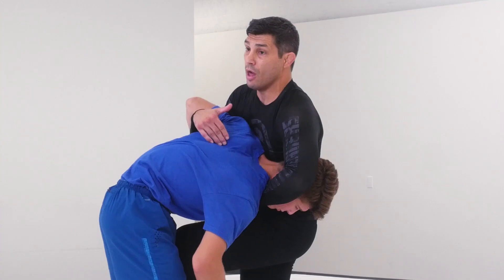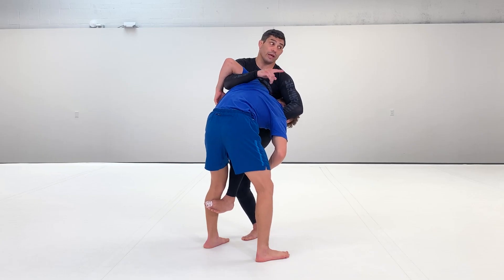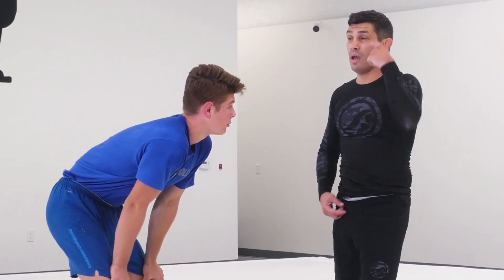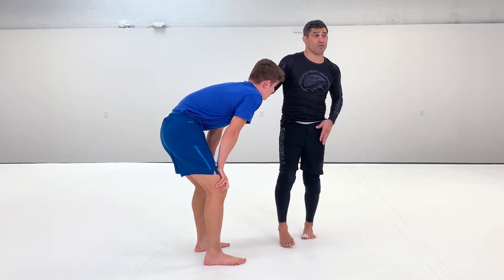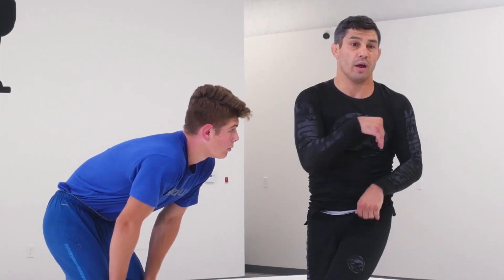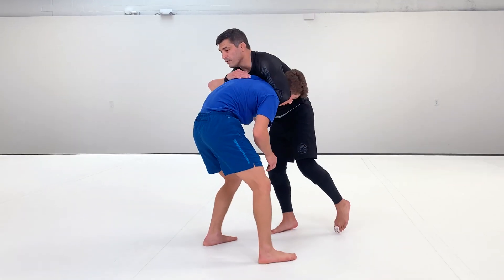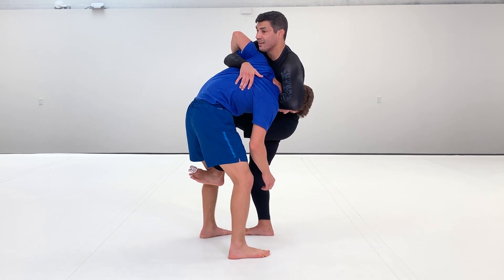So he falls on the side his head's on. If I don't do it correctly, he'll cartwheel over and end up on top — that's what we don't want. We want him falling to his back, rolling almost in a straight-up somersault or a head sprint. You don't want to plant them on their head. Protect your partner when training. So when we have this head, we're going to snap, step in, sit, and kick.